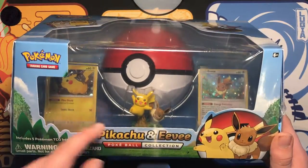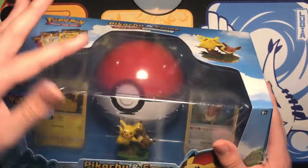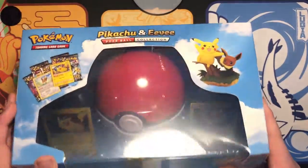It comes with that figure, two promo cards — they're promo cards — and a Pokeball that has packs inside of it and it can hold cards.